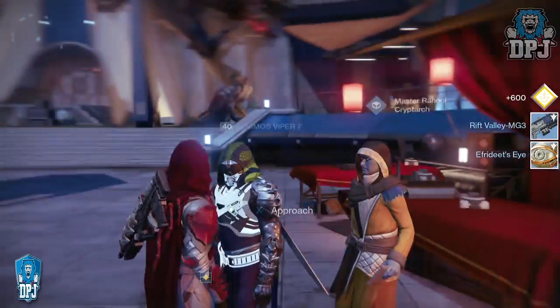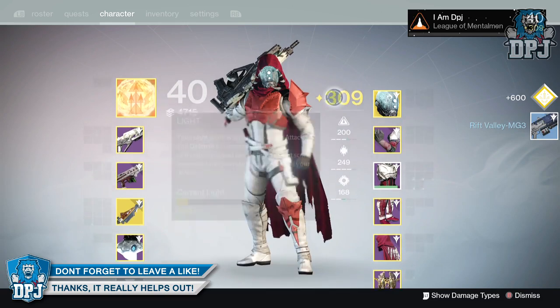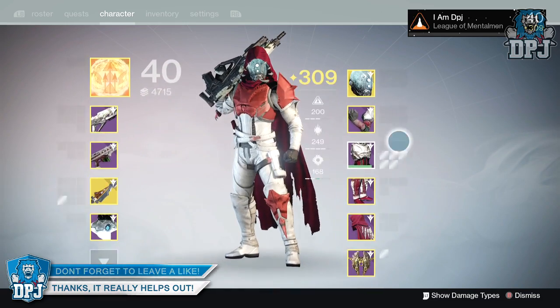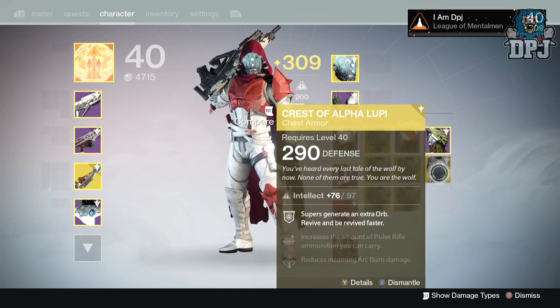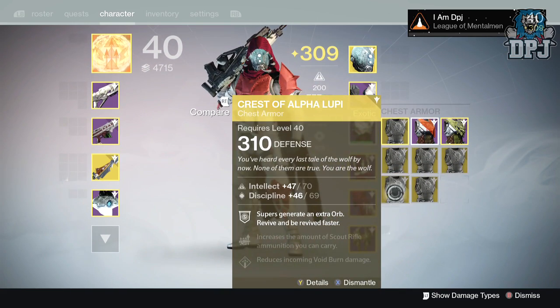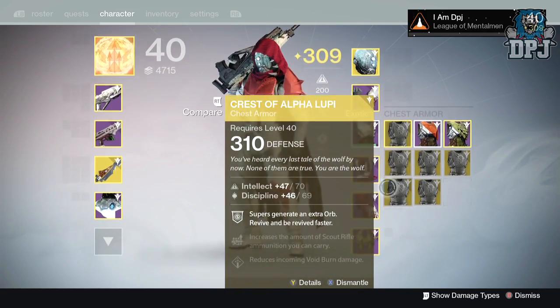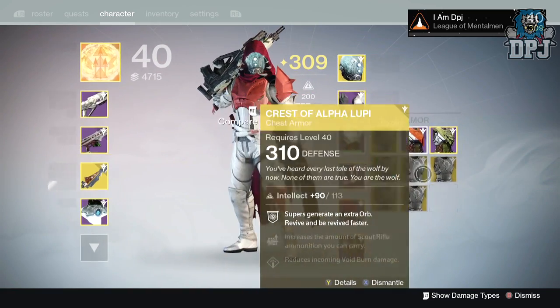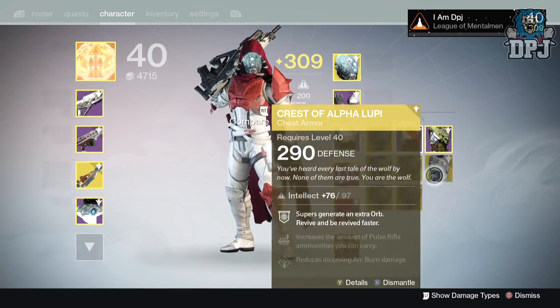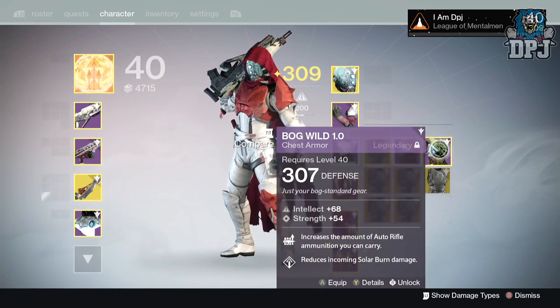I wonder how many of these are going to be 310, because you can see my light level is 319. The results are: 290, 310, 290, 290, and 310. So I got two 310s and three 290s - not bad, not bad at all.